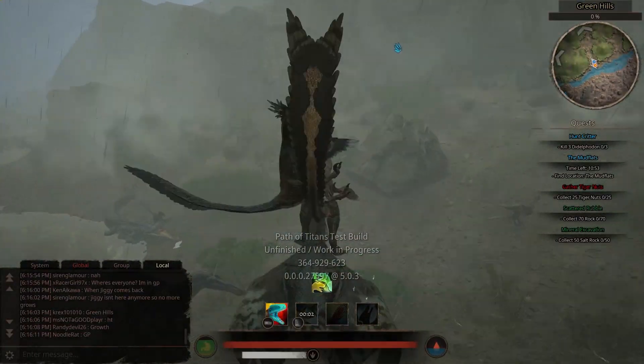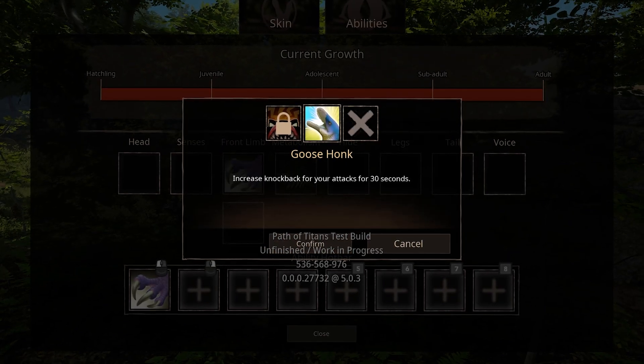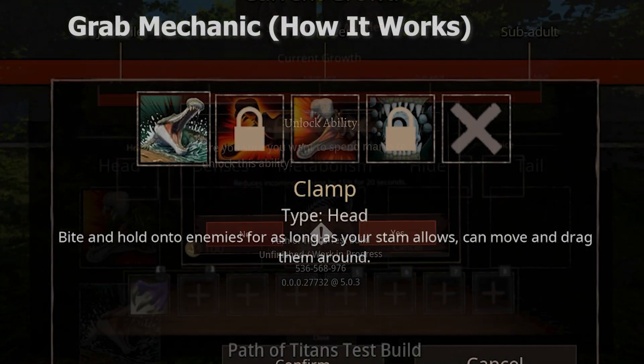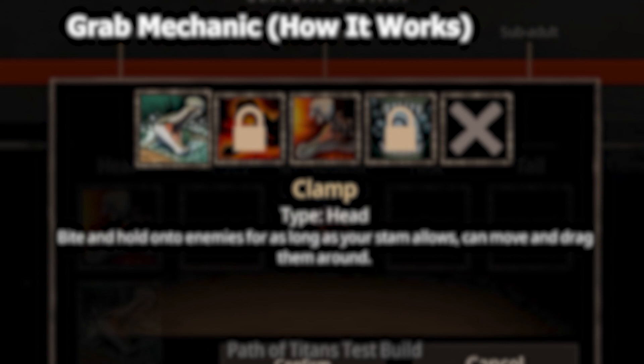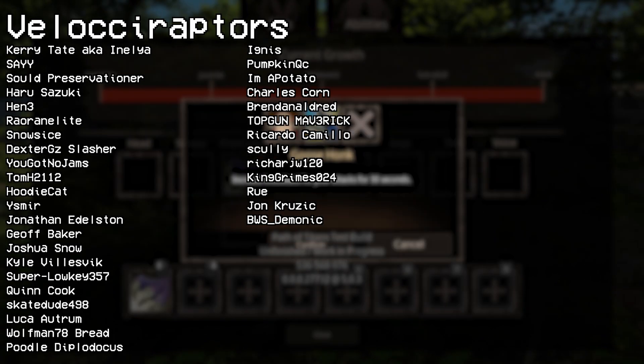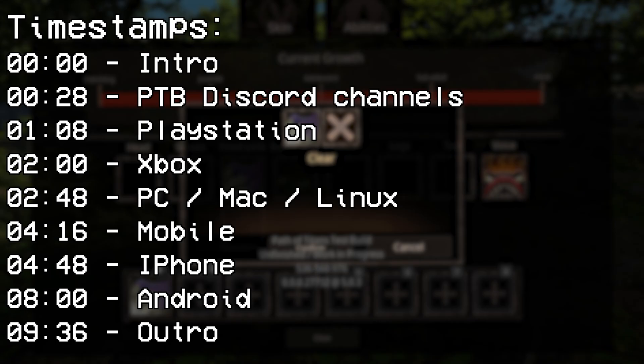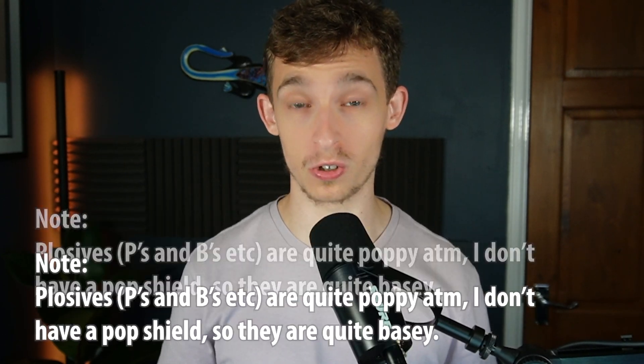Path of Titans has a public test branch that allows you to play updates early and test them, and the developers put content on there. I get asked a lot how you get onto the public test branch. Today I'm giving you the rundown on how to get it and a tutorial for every platform, minus one or two. By the end of this, you should be able to access the public test branch on your device.